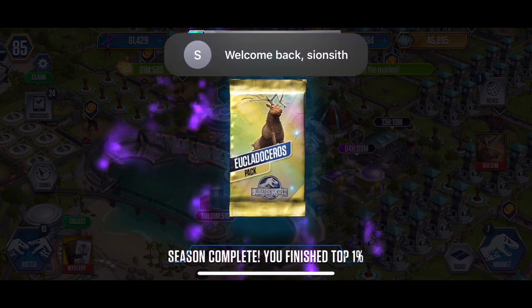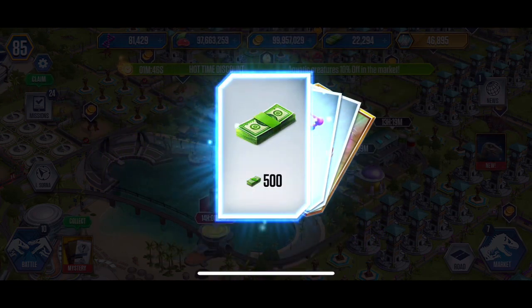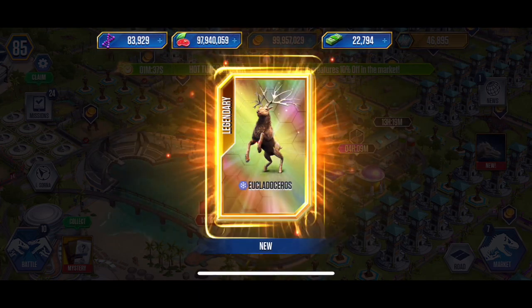Let's get Pax Monday started. Starting off with the Yuclidoceros Tournament pack. Starting off with some Dino Bucks, that's good. DNA, food, and the new Cenozoic unlocked finally.